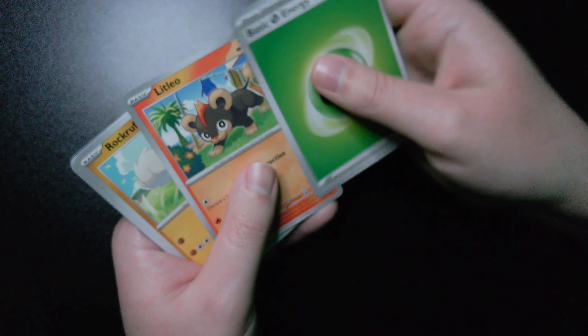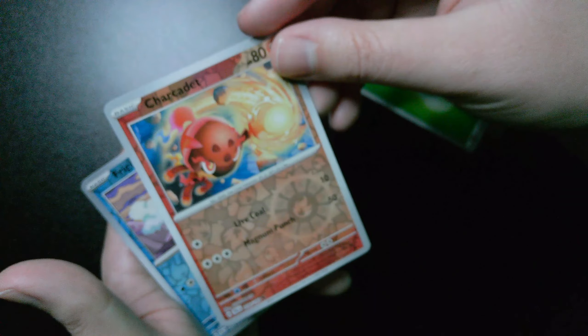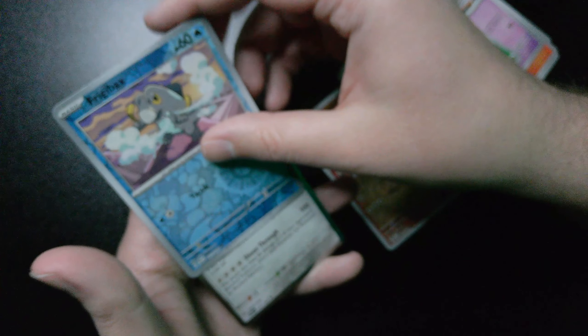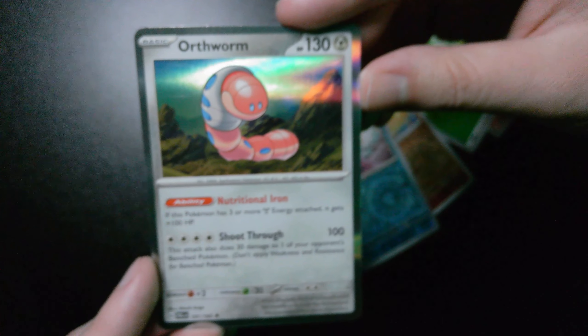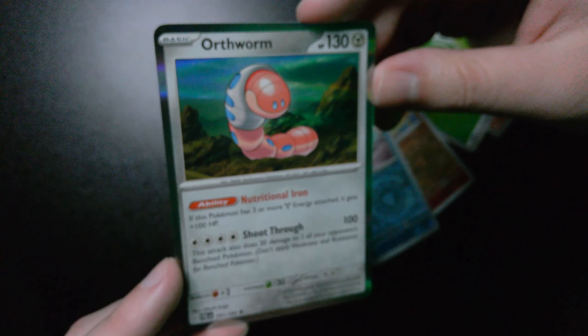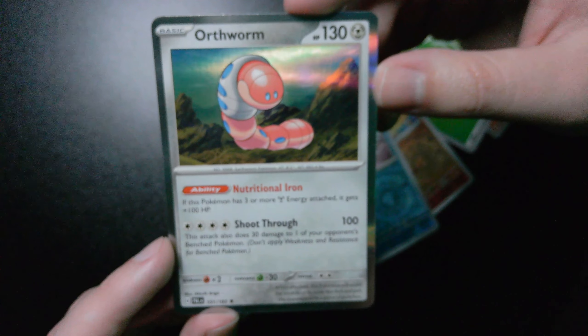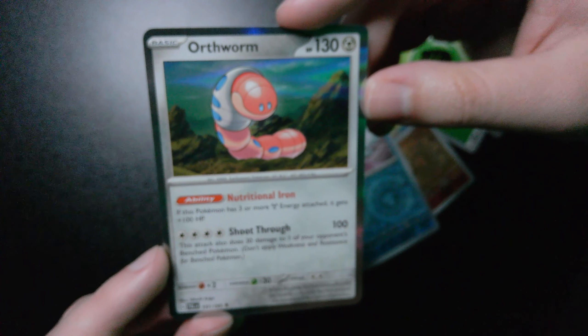We got basic crash type energy, Slowpoke, Litleo, Rockruff, Pommie, Bombardier, Flamigo, Hawlucha, Tauros. Reverse holographic Clodsire — that might be a new art for me too. That's definitely a new Frigibax artwork; I got the other one last video. Reverse hollow, and holographic Orthworm. Not bad — okay, we're going on to the next one.